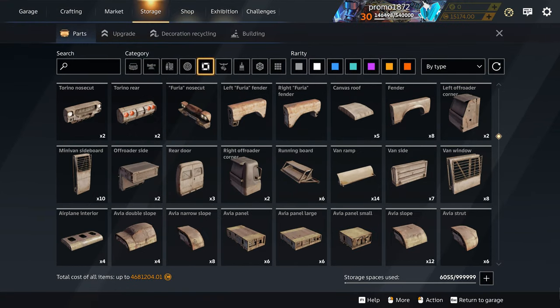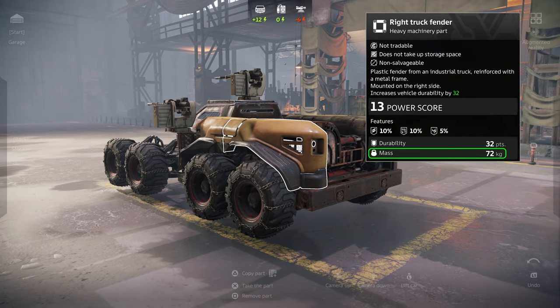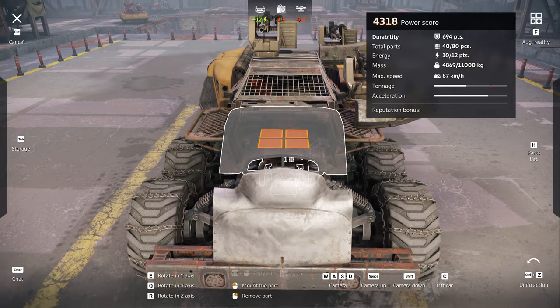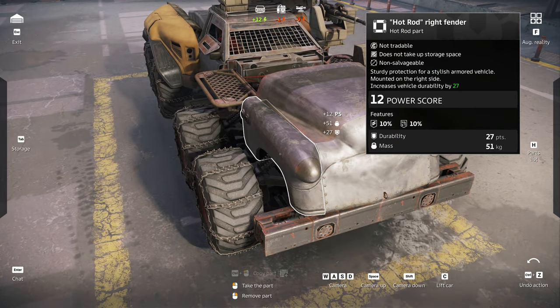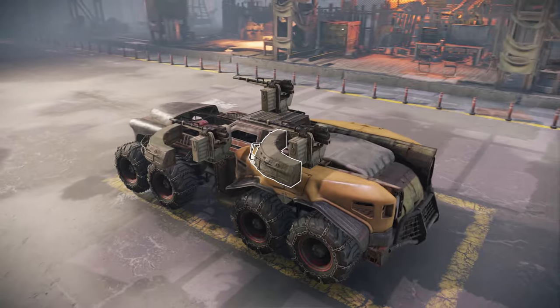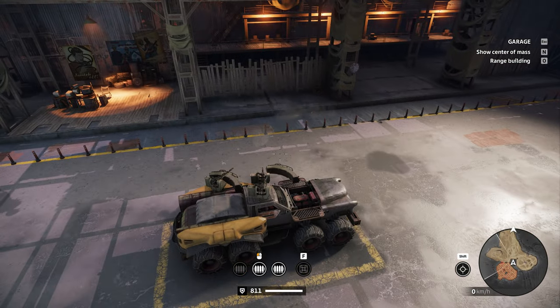Finally, let's get some armor. It's a pretty straightforward process. Just make a note of parts' weights and their contribution to your vehicle's overall durability. The first things to cover are your modules, sides of the cabin, and anything that might explode. Weapons are also pretty vulnerable to enemy fire, so it's a good idea to cover them with armor as well. Just make sure that you don't go overboard or they might not be able to fire as effectively.